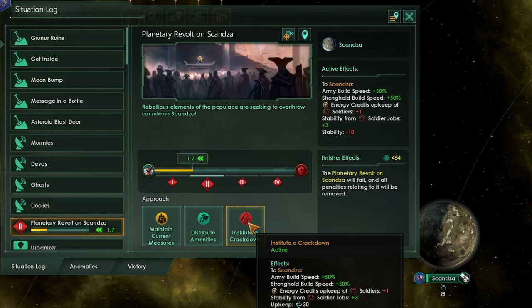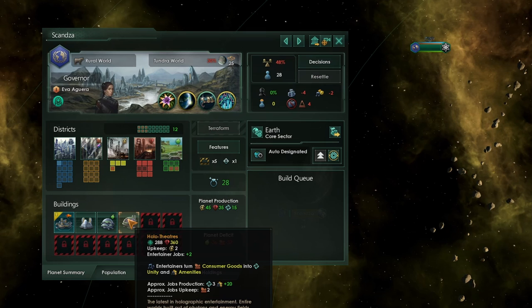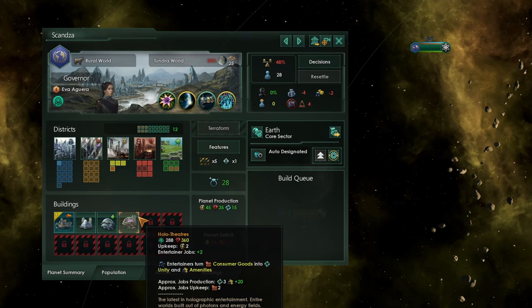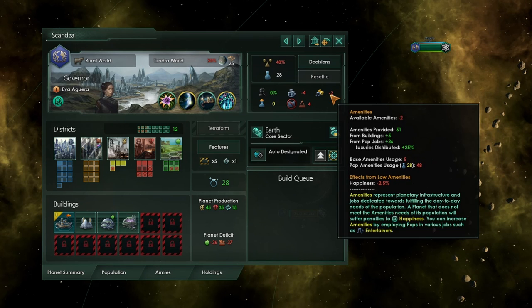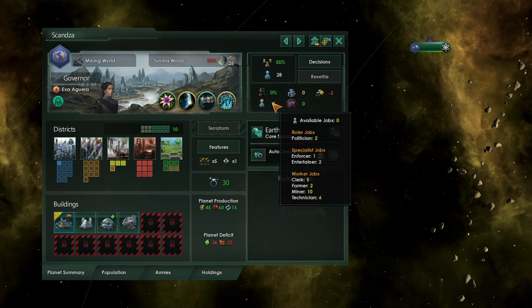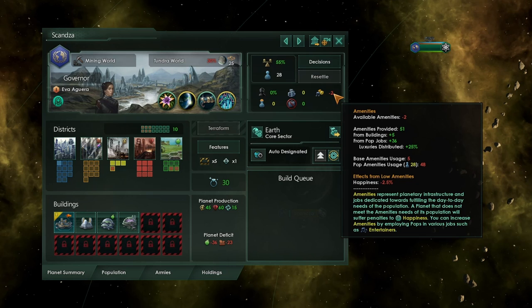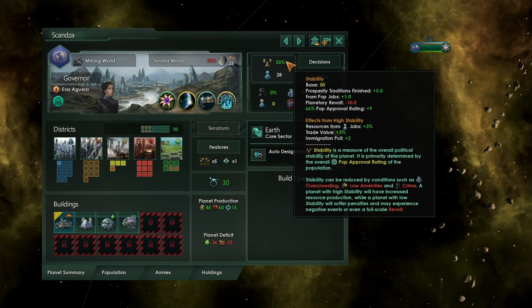The best and easiest way to solve this kind of problem is almost always to assess the situation and try to increase amenities through entertainers or similar means. Increasing amenities will increase happiness, which then boosts stability. Watch out for housing problems and overcrowding — reducing overcrowding to zero eliminates negative stability modifiers from housing. Building extra districts to remove unemployment will further boost stability, since employed workers are much happier than unemployed ones and you lose the unemployment modifiers pushing the situation forward. Overall, the absolute easiest way to prevent this ever happening is making sure no colony ever has stability below 25.